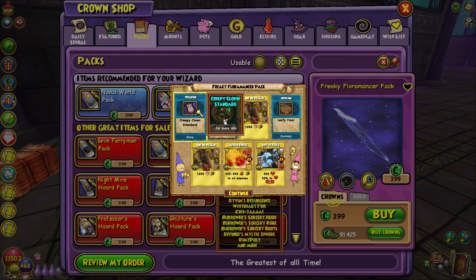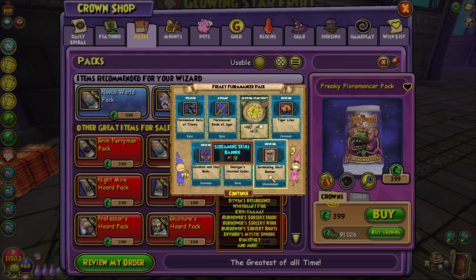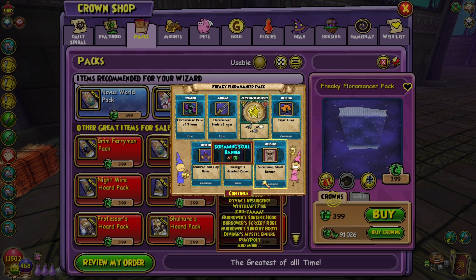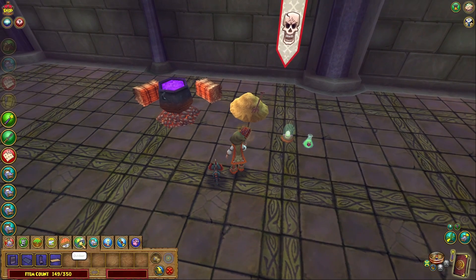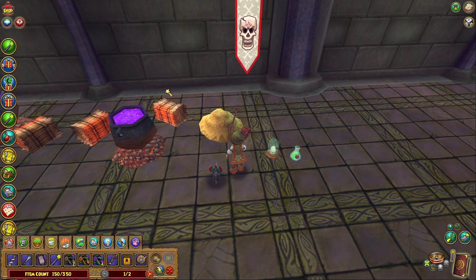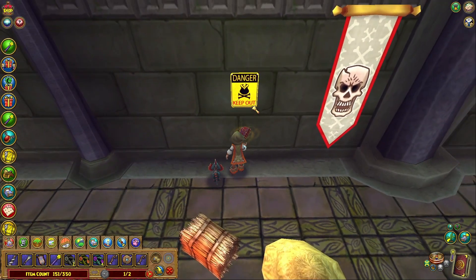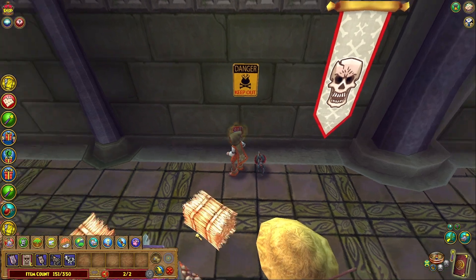Creepy clown standard — that could be good for my death stitch later. Tiger lilies — are these new? Probably. The wands seem to be popular. One thing about these new packs: I'm not really a big fan of rings and amulets being dropped in packs. It feels like too much — but that's my opinion. Oh, there's a keep out sign — I love this.